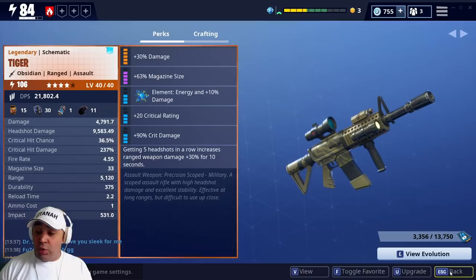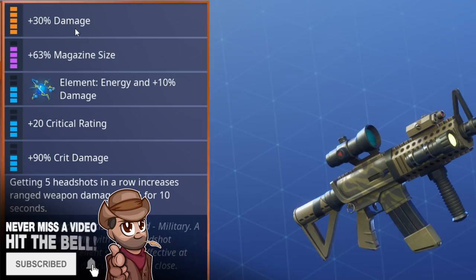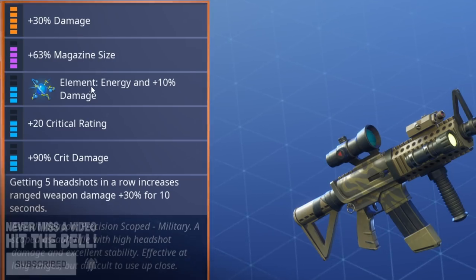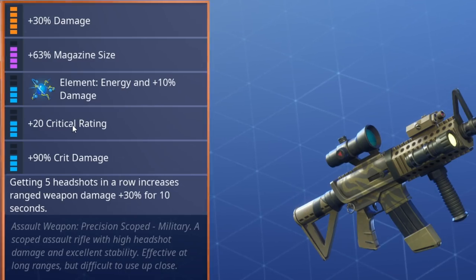Let me show you the rolls we've actually got on there. I've got damage on there — 30%, which makes it already awesome. Magazine size on there, just so I can fire it for longer. We've also got an element, which is energy, plus 10% damage for energy. And we've also got critical rating and crit damage. Beautiful combo for this weapon.